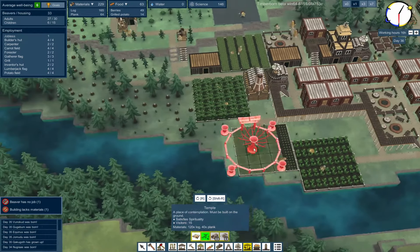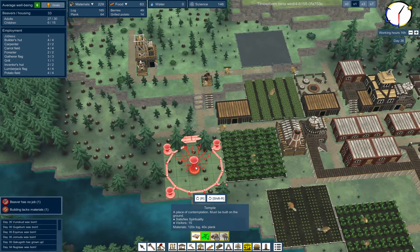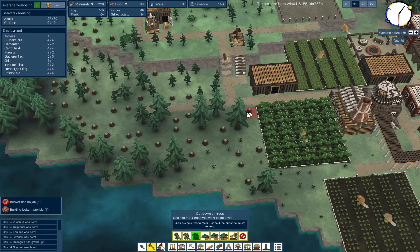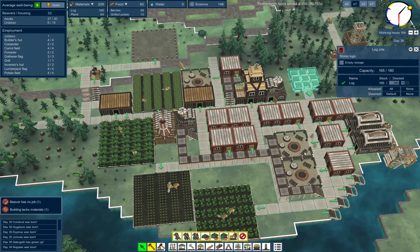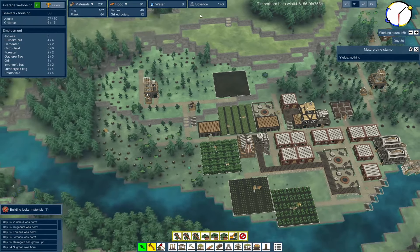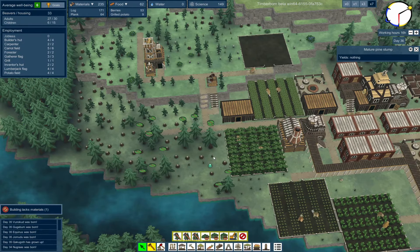That's the earmarked power. This thing doesn't need power — it must be built on the ground. So let's cut down all the trees in this little grove right here. Do we have enough space? I think we do. Let's see if we can get these guys cutting stuff down.